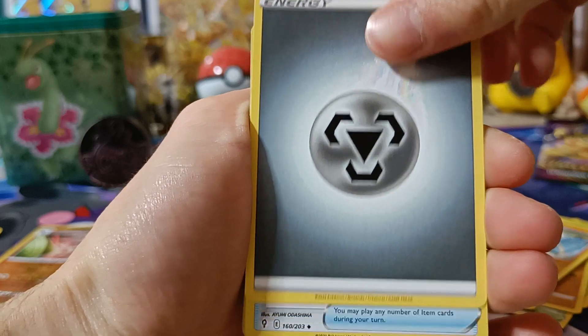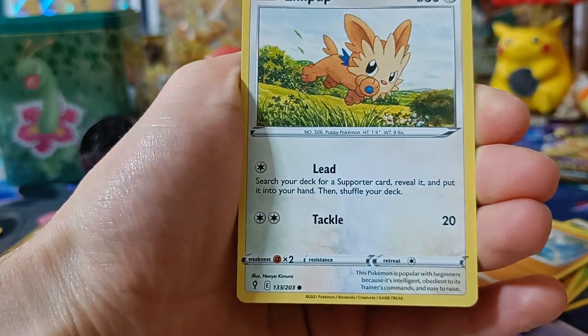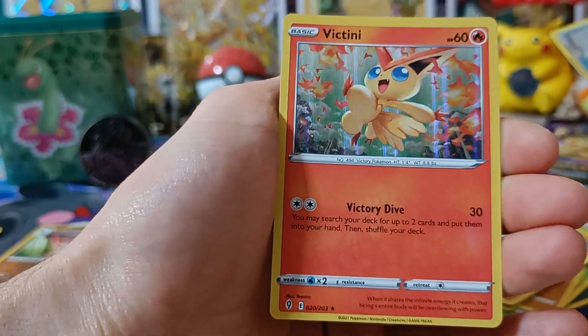Here we go. We've got Metal Energy, Spirit Mask, Hergear, Elemental Badge, Rock'n'Rolla, Bergmite, Naked, Liddy Pup, Hippopotamus, Elemental Badge Reverse, and Victini Holographic.